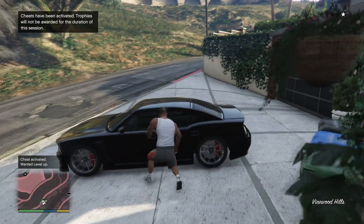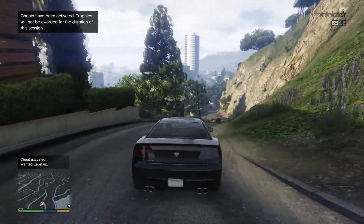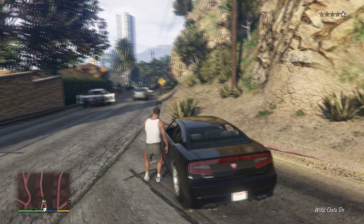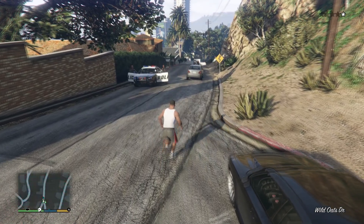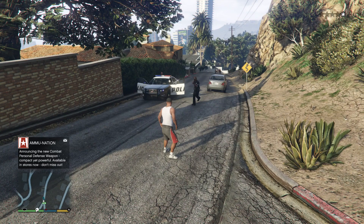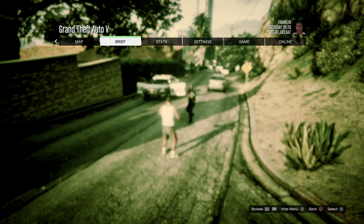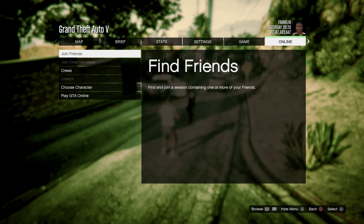When you're inside Franklin's car, drive down to the police and get as close as you can. This is where I'll slow down the gameplay. Hold the options or start button on your controller and walk towards the police. As soon as you see your hands rise in the air, let go of the start button, go straight to the online tab, and go straight down to the choose character section.